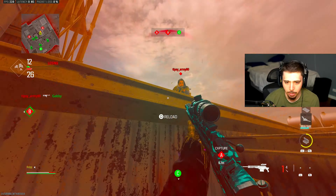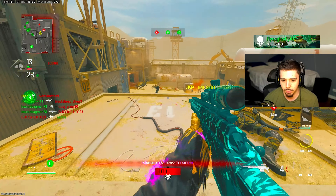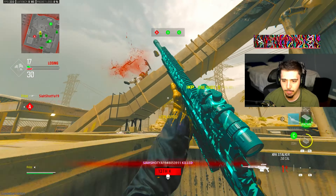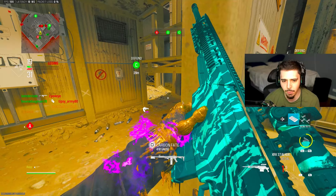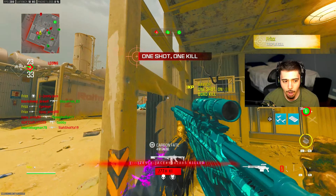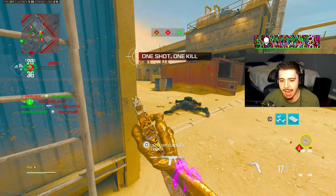I'm going to drop down now. He had to reload and so did I. This is so good — right on your dome. I need ammo so bad. I know I have Scavenger, so why am I not getting any Scavenger packs? This thing is so quick, just like the Kar on MW 2019 was. That no-stock attachment really made a big difference.